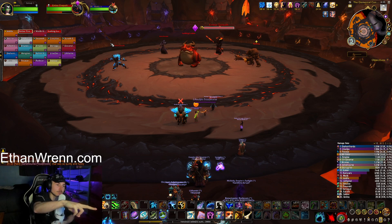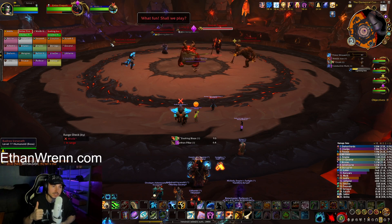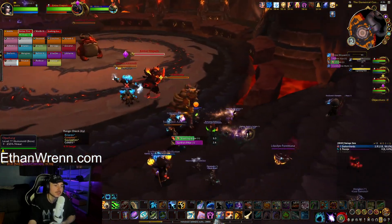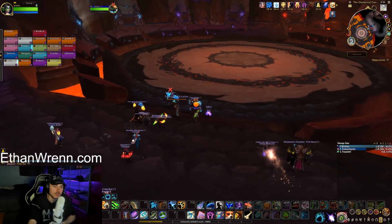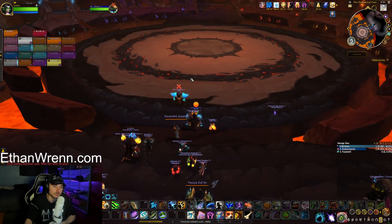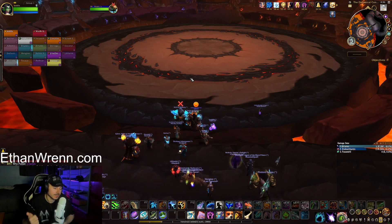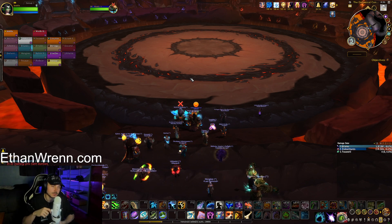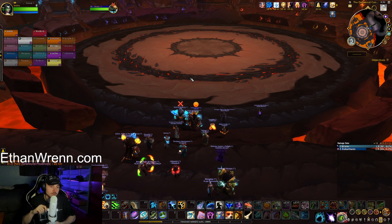The two adds on the left side of the room need to be interrupted throughout the entire fight — make sure you're doing that. The two adds on the right side of the room are going to need tank swaps. Watt, I'll take Opal first, you take Ember first, and I'll try to call out every swap, but DBM does a pretty good job of that as well.